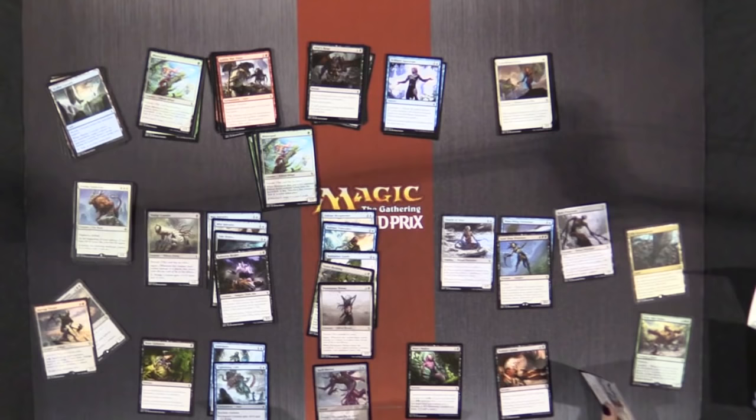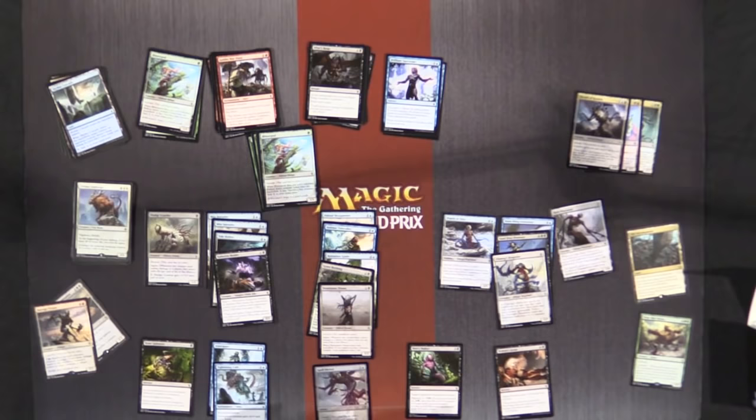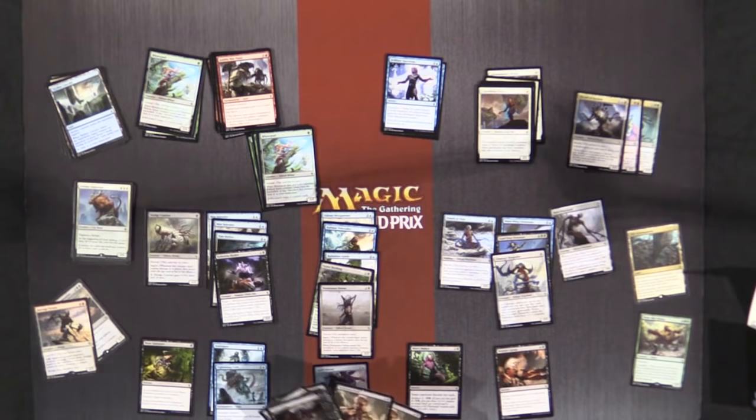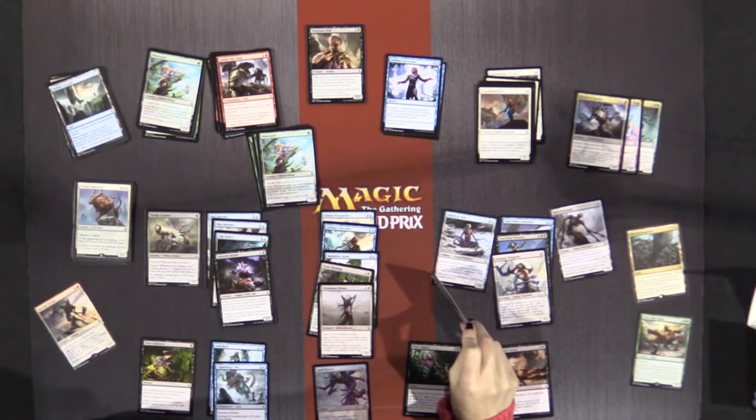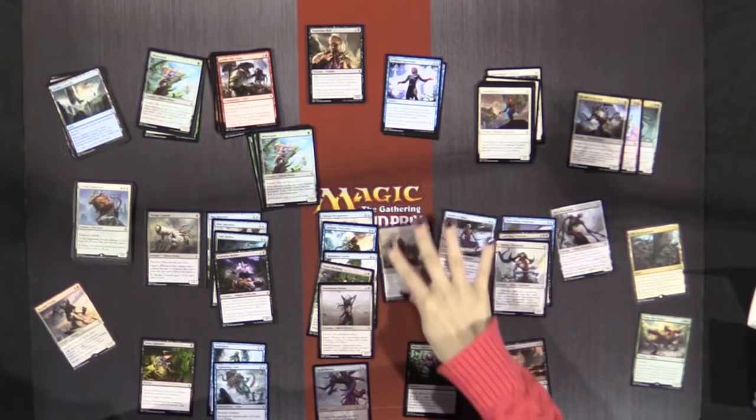With the Mist Intruders, I think I'm willing to make this work as well. Smothering Abomination works with our Grave Birthing — it works just with the Grave Birthing. And this draws the Eldrazi Sky Spawner too. We will probably play this.